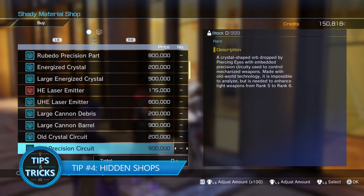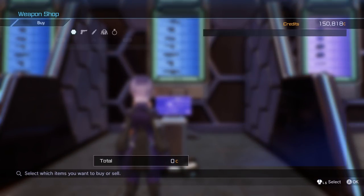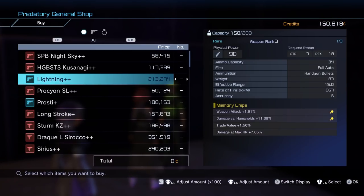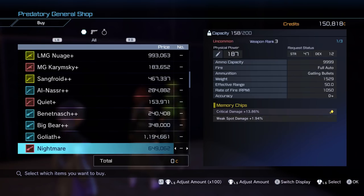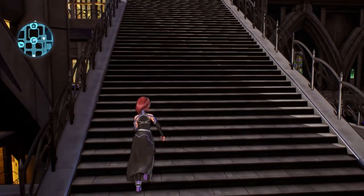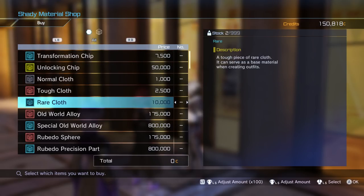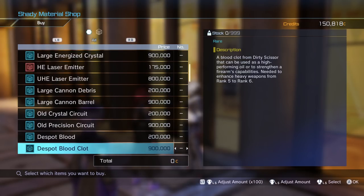Tip number four: hidden shops. There are many shops scattered around the SBC Glocken, but if you're relying solely on the main one for your gear, you won't get anything above a common rarity. There is a hidden shop located just across the bridge from the main store called the Predatory General Shop. Here you'll find an assortment of weapons and accessories ranging from uncommon to epic rarity, but bring a full wallet because you won't find any discounts here. There is another hidden shop, but this one is for materials. From the entrance spawn point, head up to the nearby staircase. Once you reach the top, keep an eye out for a shady man along the far wall. He'll sell you materials needed to create clothes and upgrade weapons — extremely helpful when you're short a couple materials but don't want to grind and farm for them. Shortcuts aren't cheap, so make sure you have the money to spend.